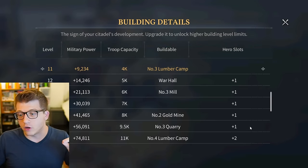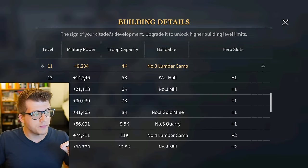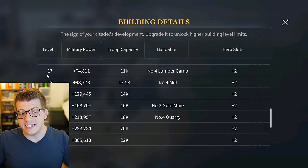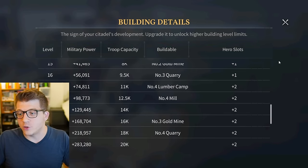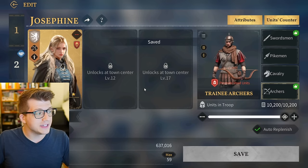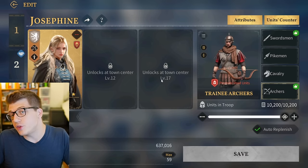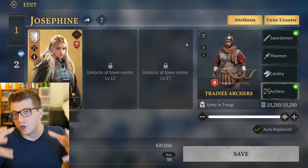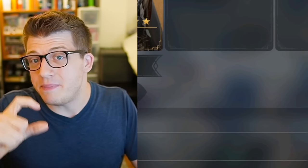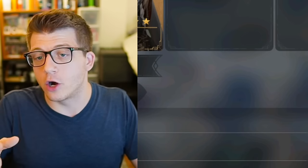There are a couple of milestones for the Town Center along the way. The first is level 12, which gives you an additional hero slot, and the second is level 17, which gives you your second hero slot. When you're building your troops, you can bring up to three heroes in a single army, but only when you have a certain Town Center level. You get some pretty big jumps in power for your armies when you can add more heroes.